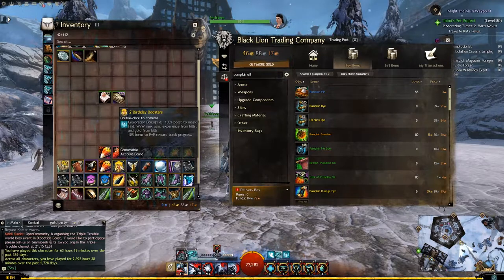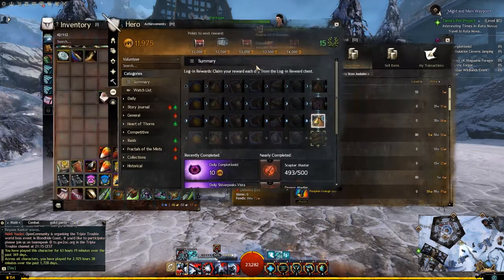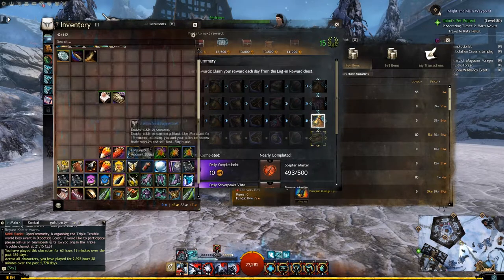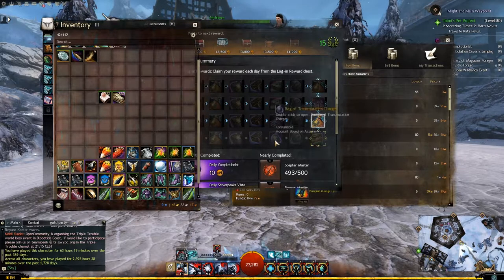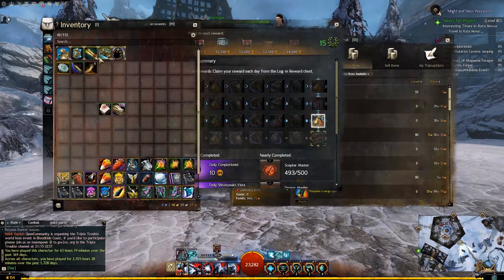These Birthday Boosters stack with the daily login rewards — under your achievements you'll get Bags of Celebration, and those boosters are exactly the same, however they are only for an hour. You can also buy the Celebration Boosters from Laurel vendors.